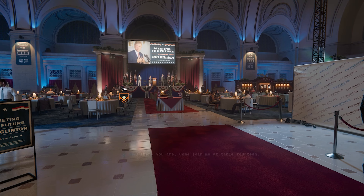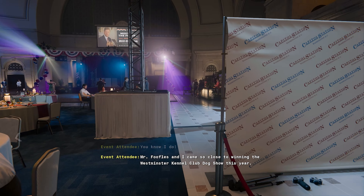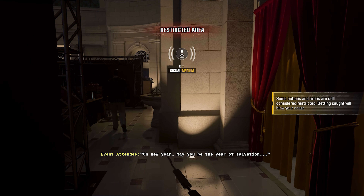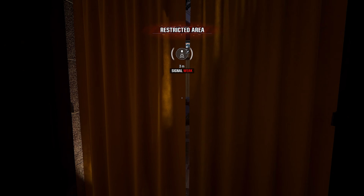Our third safe can be found on Most Wanted. After entering the fundraiser, turn right and sneakily enter the restricted area near the bar, then continue around the back to find the radio and safe. Again, interact with the radio to correct the frequency, then use the random code to open the safe.